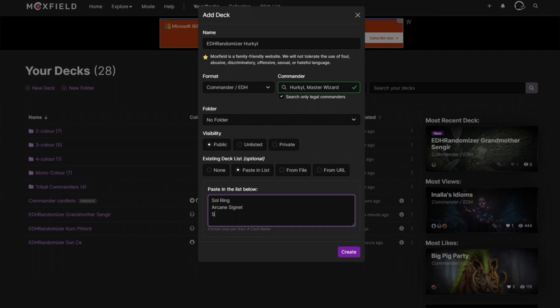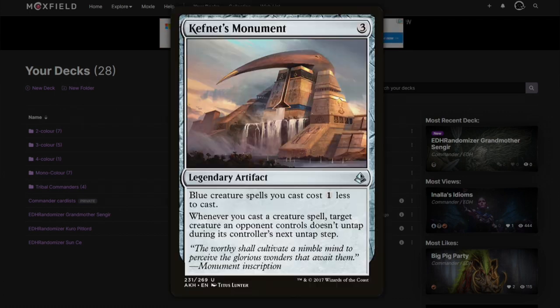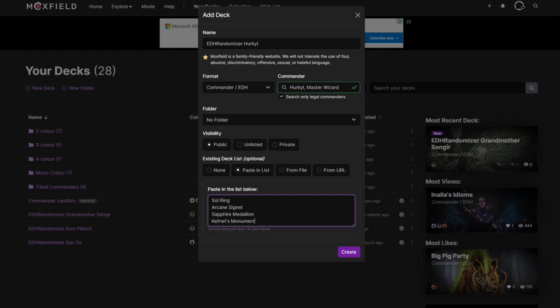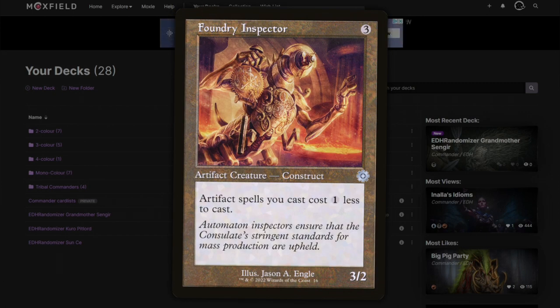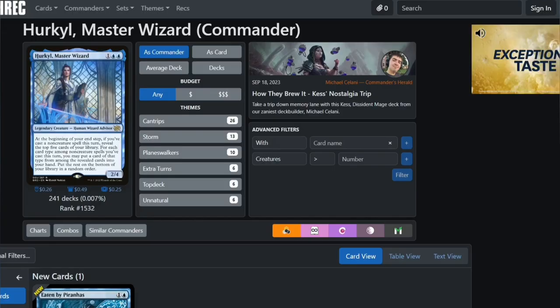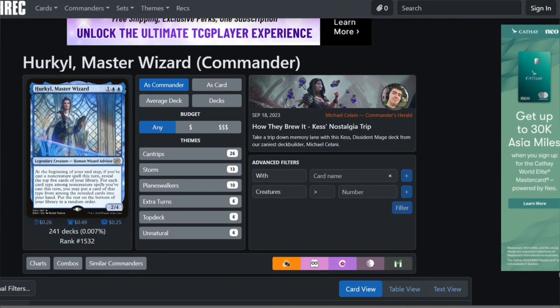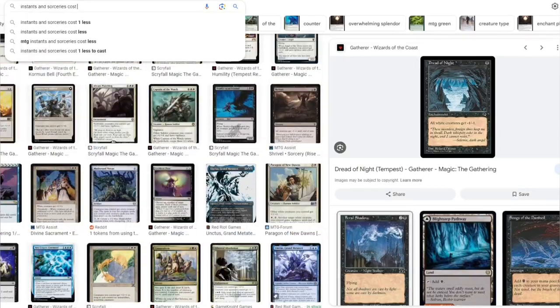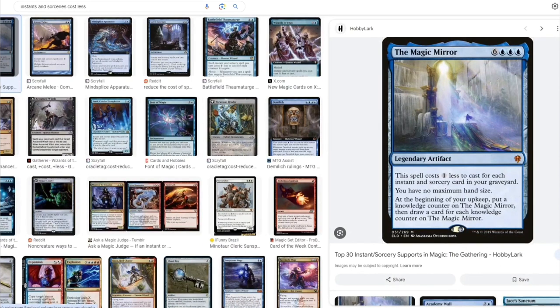We want Sapphire Medallion, Kefnet's Monument — not sure if that applies just to creatures but it's still a mana reducer. We also want to reduce artifact costs, so Joyira's Familiar and Foundry Inspector are good for that. For instants and sorceries, there's not a lot in mono blue that does it.